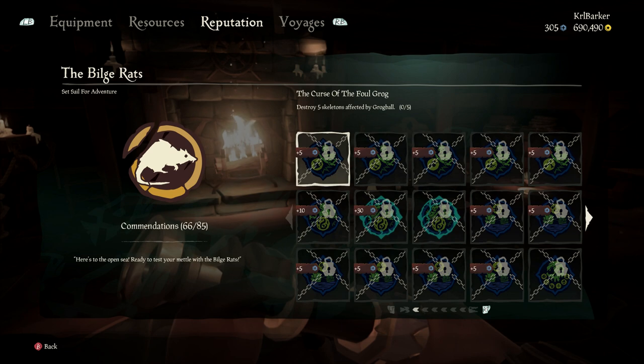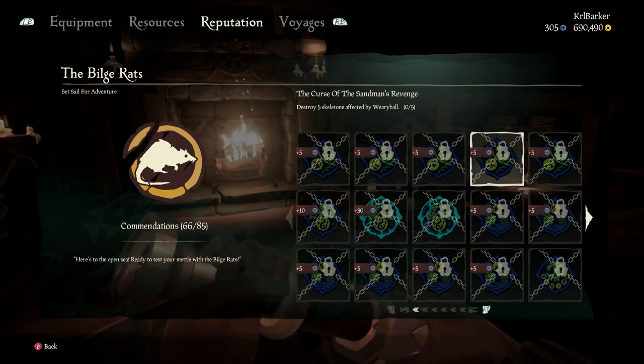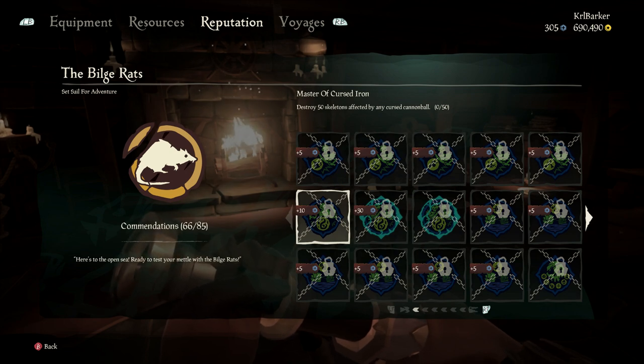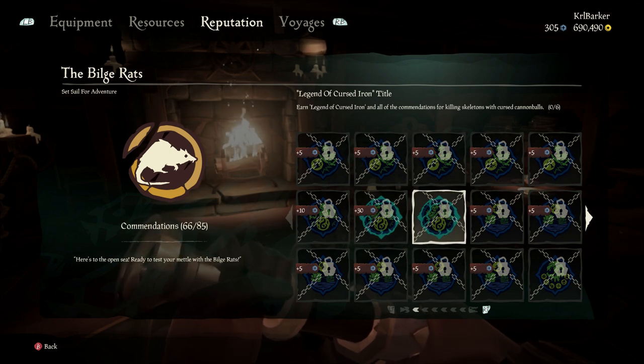It's the Curse of the Foul Grog. You've got to destroy five skeletons that are affected with the cursed cannonballs — five with the grog ball, five with the jig ball, five with the venom ball, five with the wary ball, and five with the limp ball. Then 50 skeletons affected by any cursed cannonballs for the master tier, 200 for the legend, and if you earn all of those commendations you get the title as well.